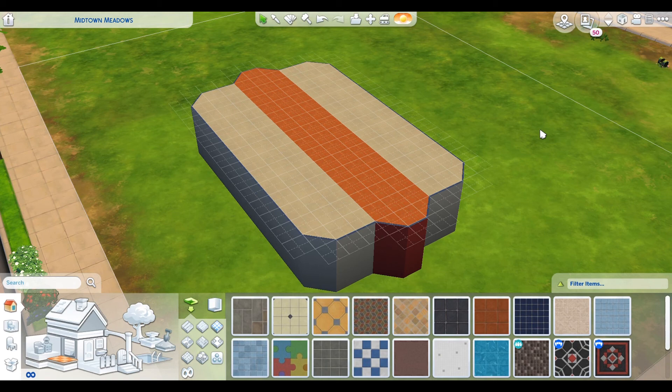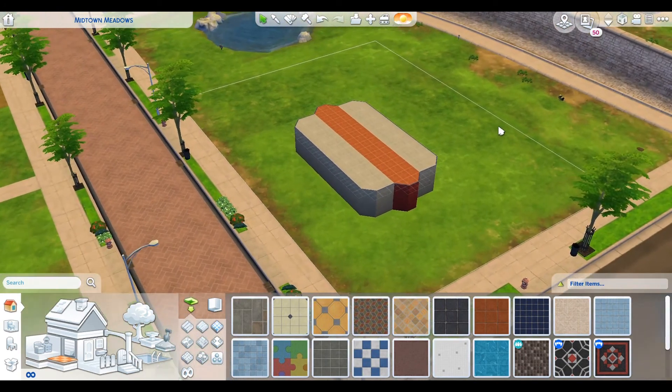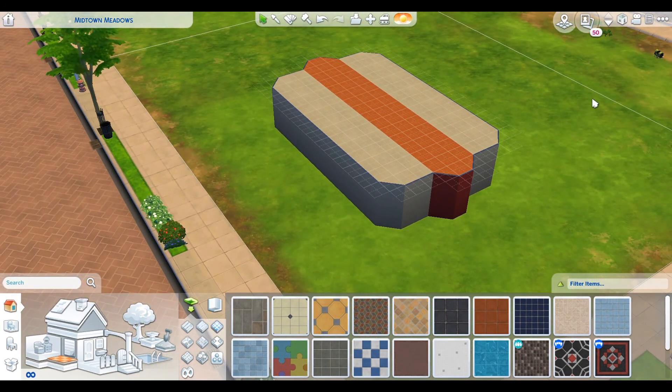We made this hot dog mansion. The reason it's going to be a mansion is because Miguel Fajitas — that's what I call him, Miguel Fajita — one of his top aspirations was to have a mansion in The Sims 4. And he only lives in a tiny house. I didn't even realize I put him in a tiny home. So we decided to make him the best mansion possible.